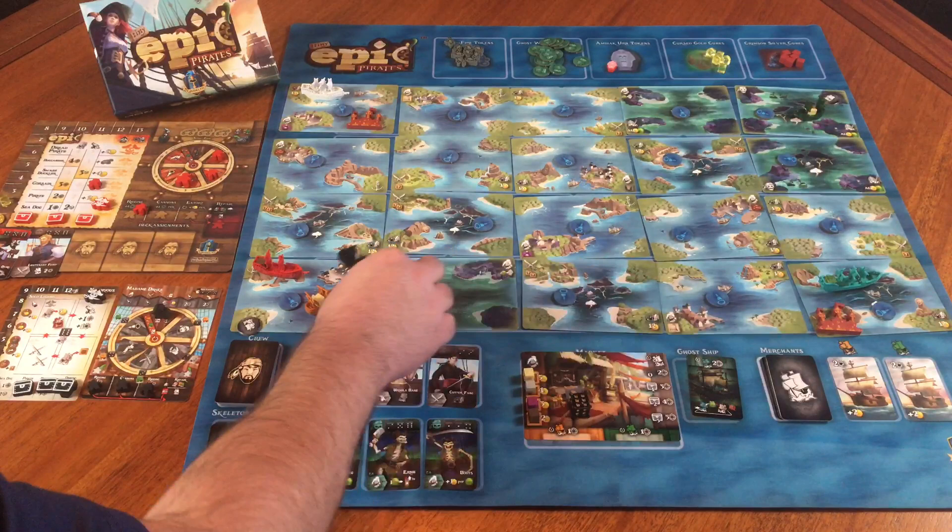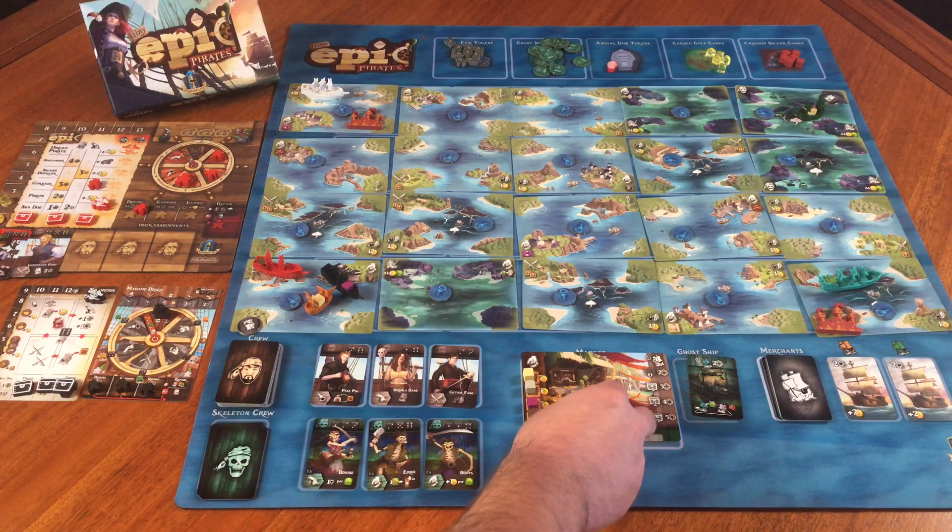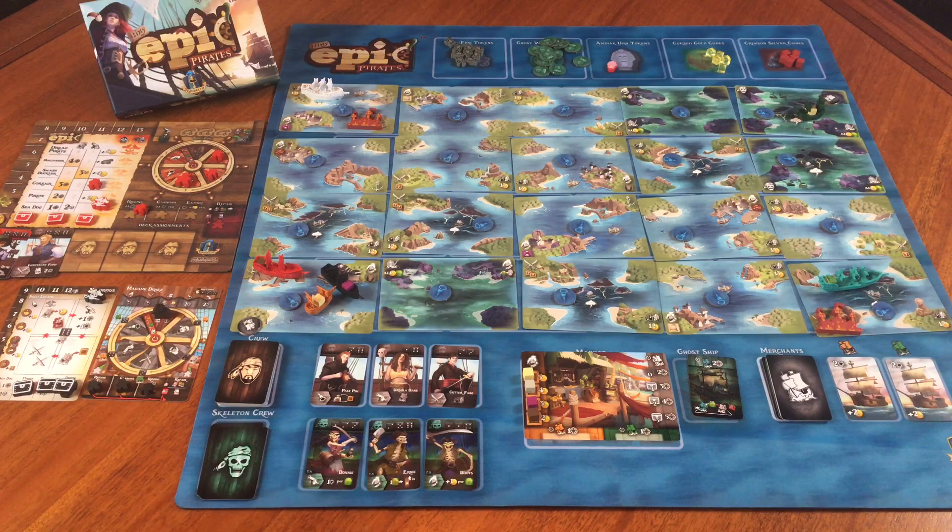Luckily I crewed up with Lieutenant Flint, so I actually have a chance to beat her this early. The plus one attack and her having one in cannons means she has an automatic plus two. I got rid of my deckhand and cannons to skip some actions and left one in rigging. Her roll — rolling two dice — is double fives. Unfortunately, she does hit on fives. So each one is two hits, plus the one in cannons and one automatic hit from her ability — that's a total of four.